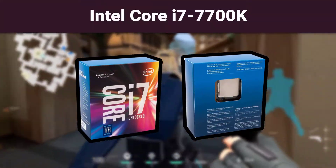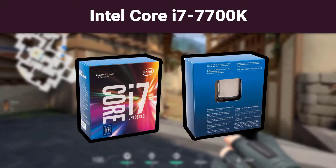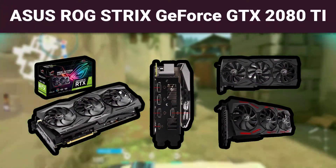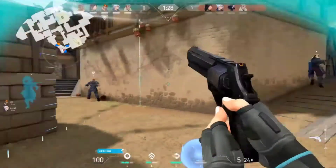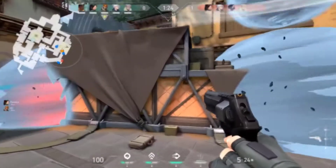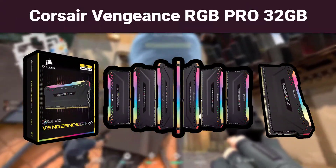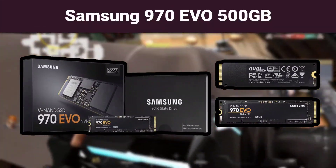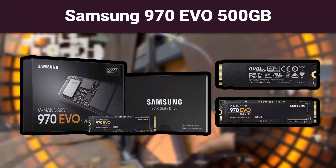Pokimane's gaming PC specs: CPU Intel Core i7-7700K, GPU ASUS ROG Strix GeForce GTX 2080 Ti, Mainboard ASUS Prime Z270A, Memory Corsair Vengeance RGB Pro 32GB, SSD Samsung 970 EVO 500GB.